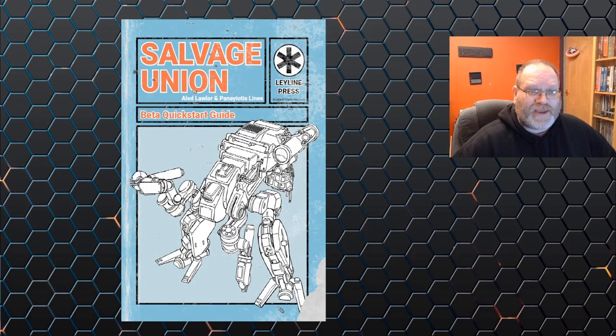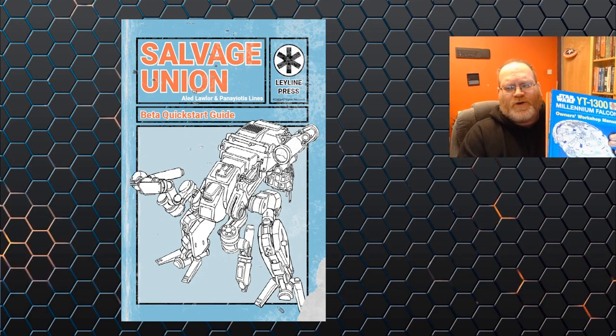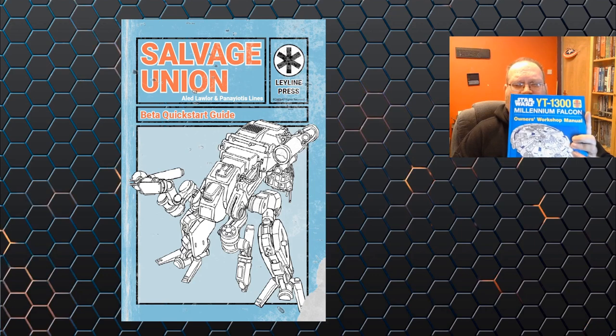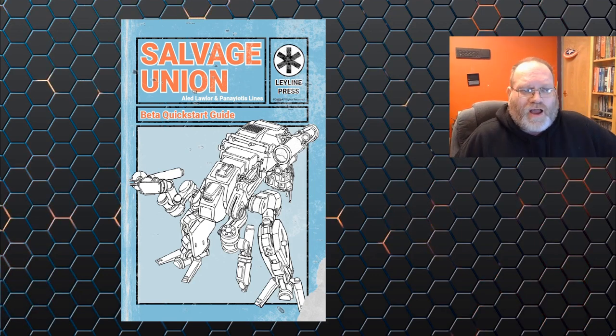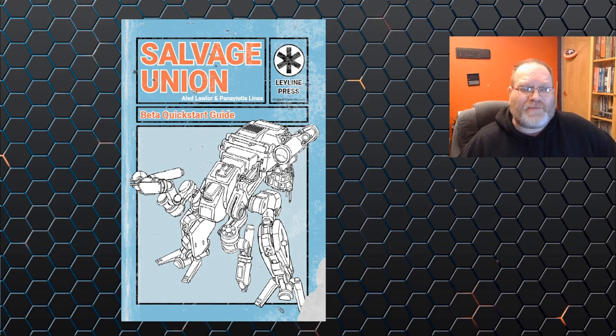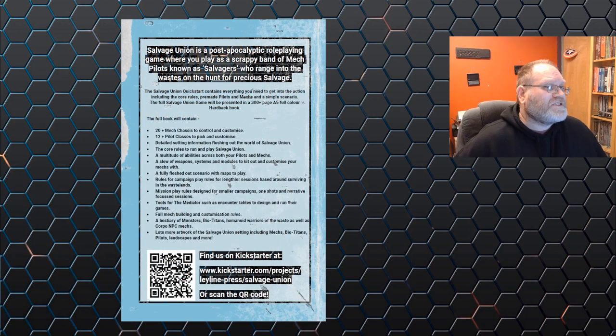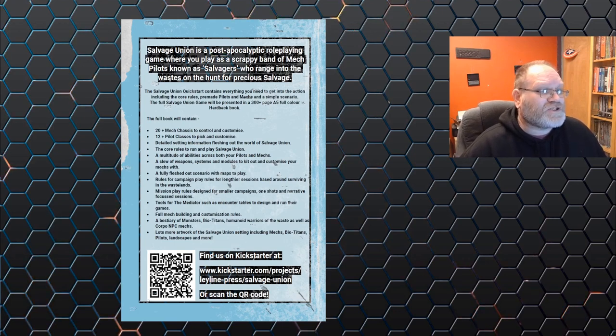The front cover is very reminiscent of the Haynes manuals — you know, the books on how to fix your car. They've also brought out various science fiction ones; for example, I've got the Star Wars Rebel Starfighter one here and the YT-1300 manual. I love that look — it's very beaten up, as if it's been sitting in a garage. I was brought up with two older brothers who fixed cars, so this brings back memories.